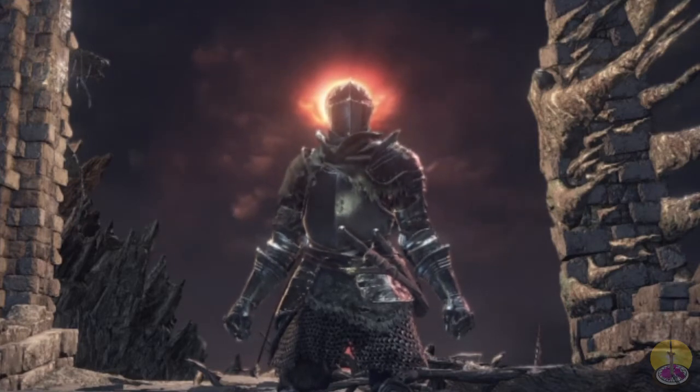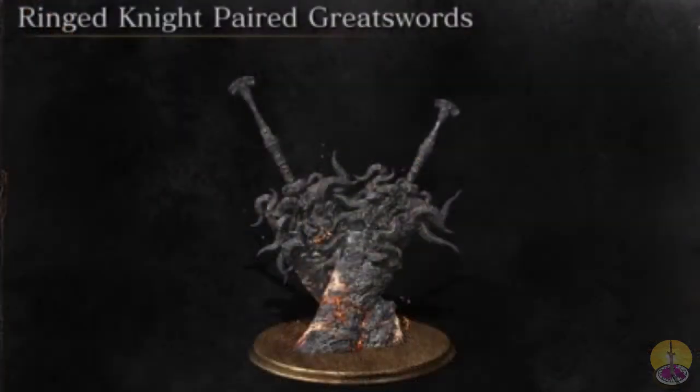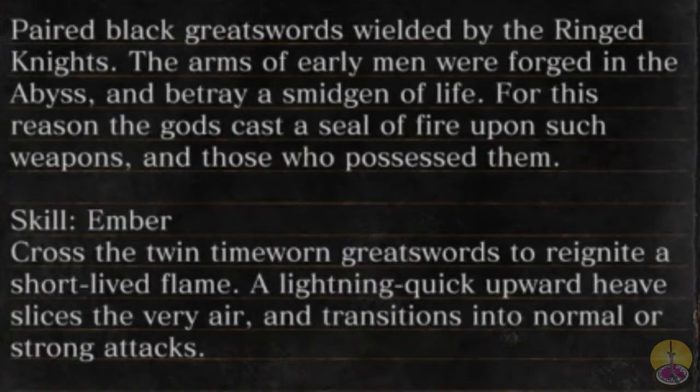What's the last weapon? Well, we should all probably realize this by now, but it's the Ring Knight Paired Greatswords — taking ludicrous to an all-time high. The description reads: 'Paired black greatswords wielded by the Ring Knights. The arms of early men were forged in the abyss and betrayed a smidgen of life. For this reason, the gods cast a seal of fire upon such weapons and those who possess them.'